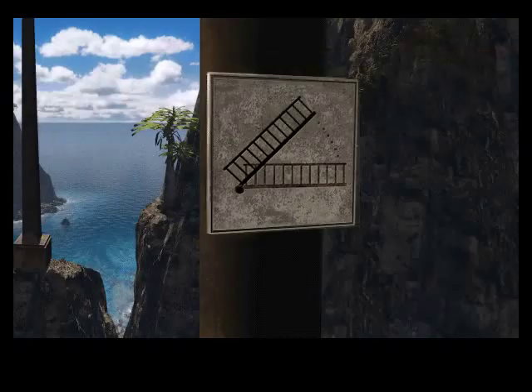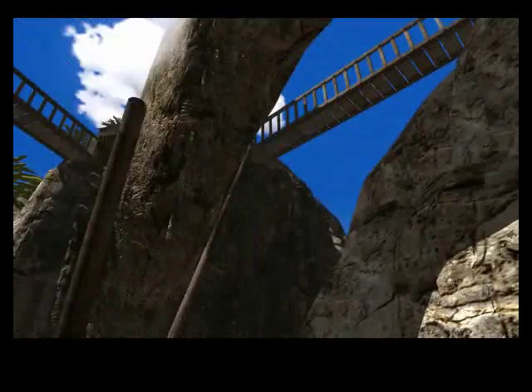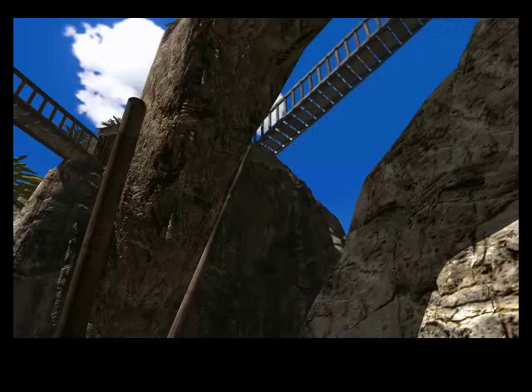This leads to another valve with another bridge symbol. This seems to lead to this bridge. Let's throw the switch — and there goes the bridge. Not a lot of people know that you can actually see the bridge rise from this angle. What you need to do is turn that switch after the bridge, which we saw when coming into the dome. If you haven't done that, the bridge will stay down when you're here.